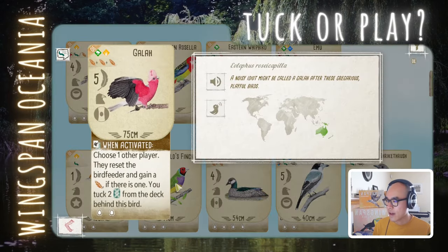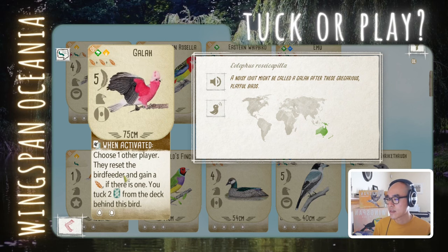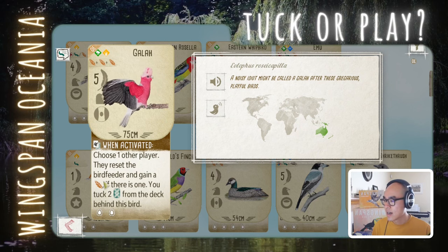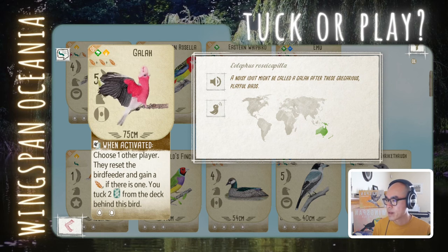Galah: 3 grain, 5 points. Choose one other player — they reset the bird feeder and gain a grain. If they do, you tuck two cards from the deck behind this bird. I think you get to tuck regardless of whether the other player gets the grain or not. So this is essentially a 2-point engine bird. Your opponent might not need the grain, and that's fine. It is expensive, but if you can build up mid or late game in the forest, I think it's quite strong. Play for sure.